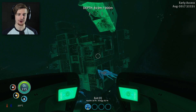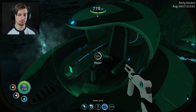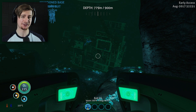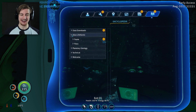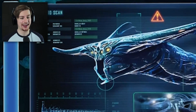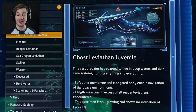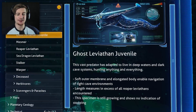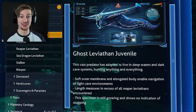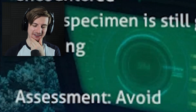It's crazy — never fails to amaze me. We can finally scan the ghost leviathan and learn about it — that is so exciting. Let's get the seamoth repaired, then check out the PDA data. I want to go to my data bank. We've scanned a new alien life form in the fauna carnivore section — it's got to be deadly. The threat level is sky-high. Ghost Leviathan Juvenile: 'This vast predator has adapted to live in deep waters and dark cave systems, hunting anything and everything. Soft outer membrane and elongated body enable navigation of tight cave environments. The length measures in excess of all reaper leviathans encountered.' So this is bigger than the reaper leviathan — and this specimen is still growing and shows no indication of stopping. The assessment says: stay clear.